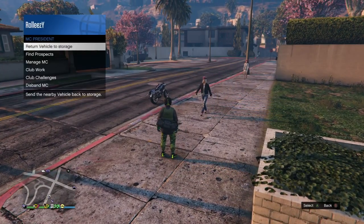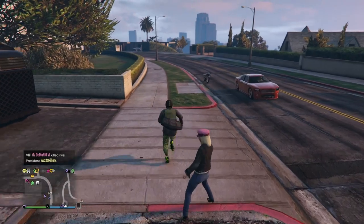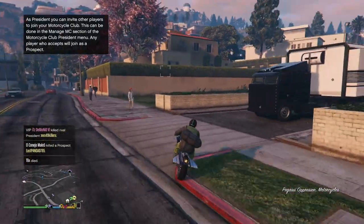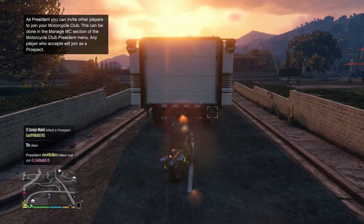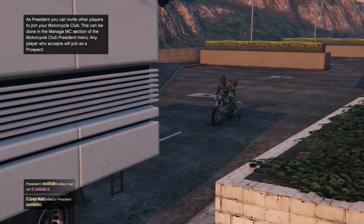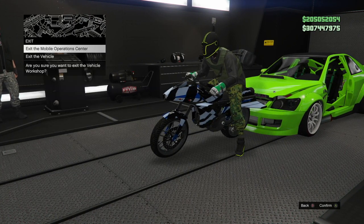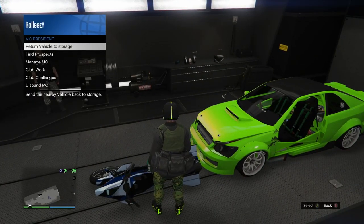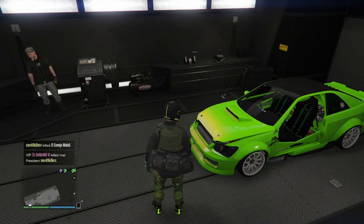Now you need to get that Warstock vehicle that can be modified in the MOC. In my case I'm using an Oppressor — I recommend it if you have one, nice and easy to call up through your MC menu. If you don't have one, go to your garage and get that Warstock vehicle you can modify in the MOC. Simply go to the back of the MOC, hit Right D-Pad, and drive in. Once you've done that, the Sultan will not disappear — the Sultan's still there and I'm here on my bike. Press B/Circle and hit Exit the Vehicle. Then open your Motorcycle Club menu and return the vehicle to storage. The Oppressor is back, and the Sultan is still there.